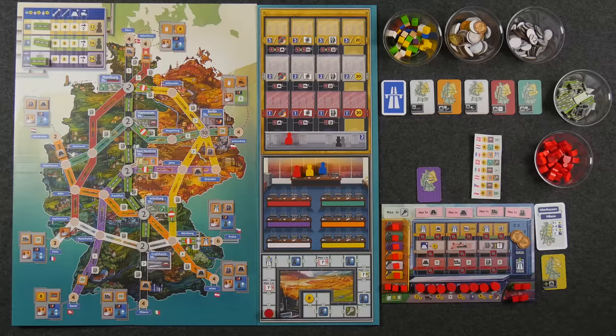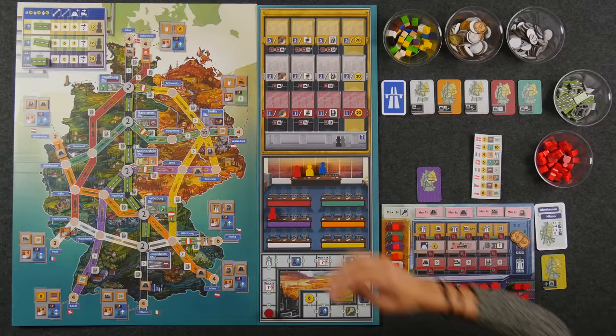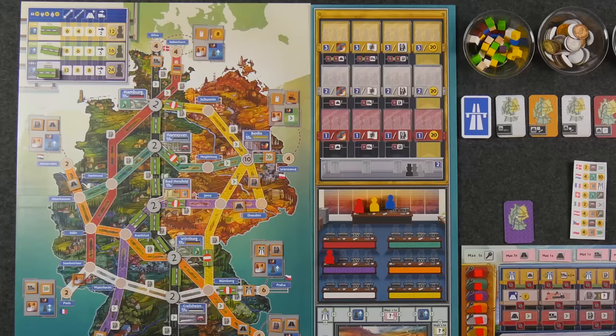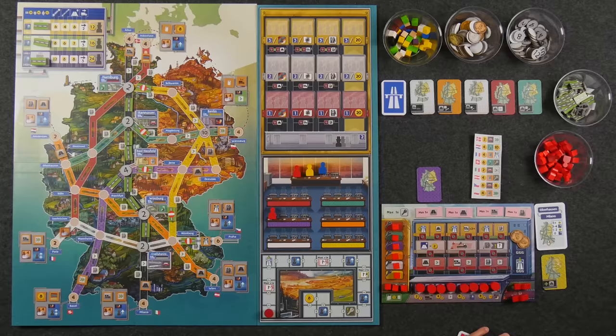To end this action, you update the city values. At the start of the game, the only cities that have value tokens on them are the ones along the black Autobahn road, because this is the only road that has completed links. Each Autobahn that has at least one completed link connected to a city increases that city's value by two. Now that the link on the purple Autobahn is completed, this city value increases to four. And by connecting Frankfurt into the main Autobahn network, Frankfurt now has a value of two.